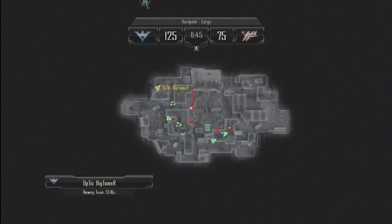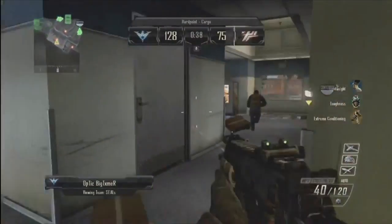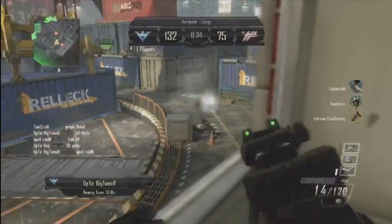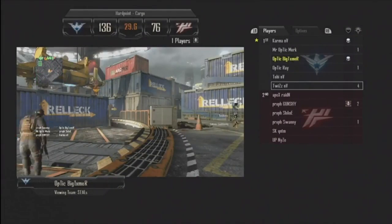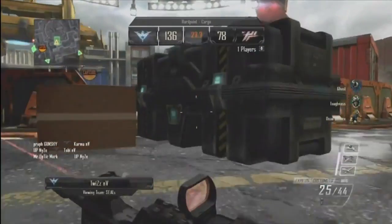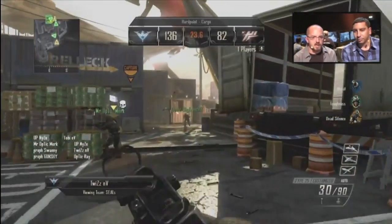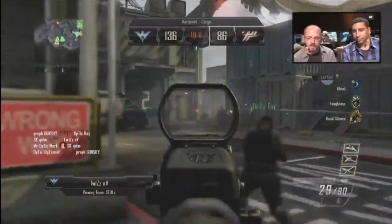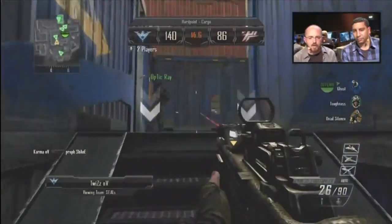Now he gets taken out again. He spawns back in — let's see where he is in relation to the Hardpoint. He's going to run into a couple of players as he moves to the office. He also has a player flanking him from behind, but he makes it into the building just in time. He's got a laser sight attachment on it. It looks like somebody just made a big play. Let's pick out Quiz at the moment — really big play right here for the combined US team. The SEALs are 136-84 right now with 20 seconds to play. Awesome game, really fun to watch. Good job to all of our players.